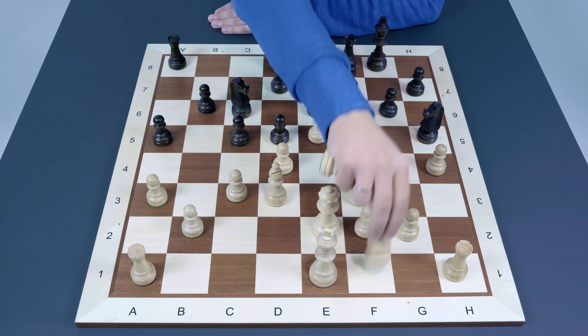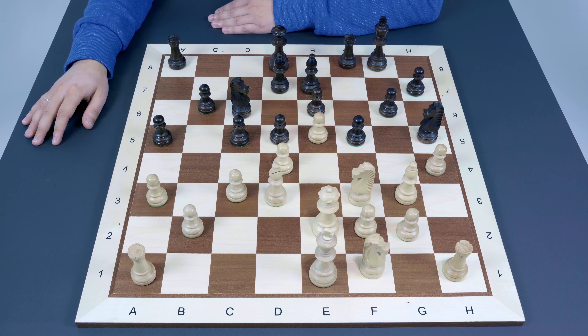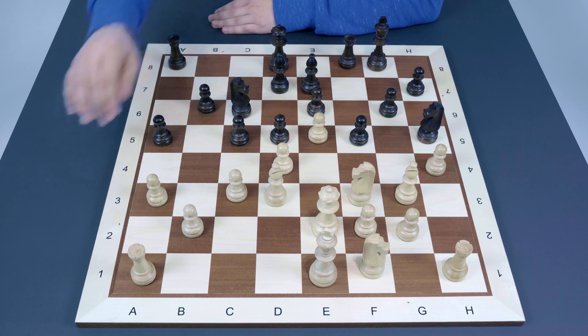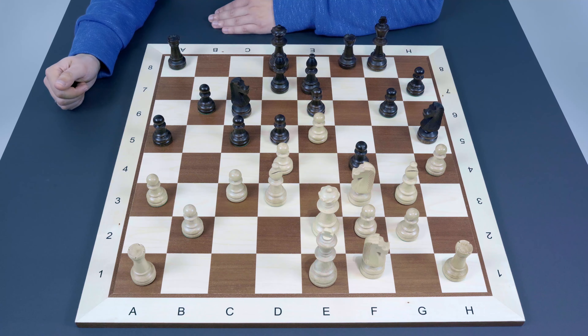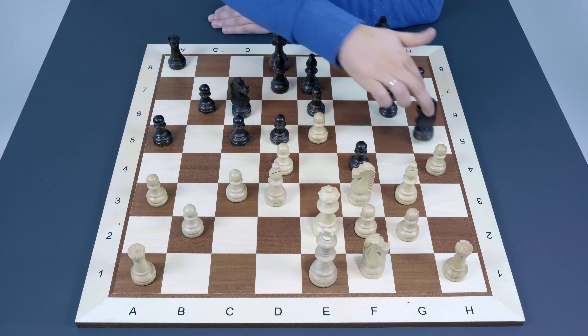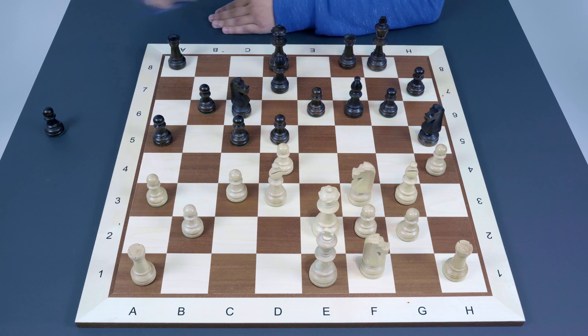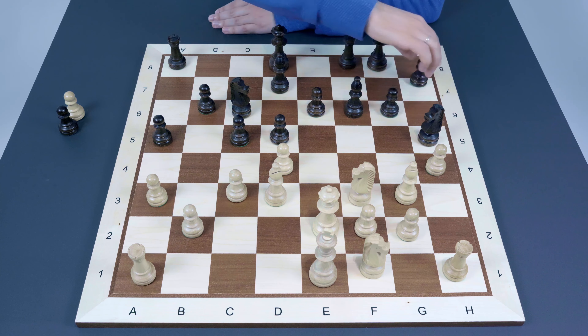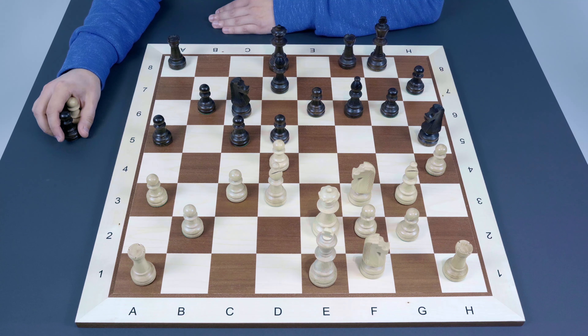Now if Black captures the bishop, White recaptures with the knight and is ready to continue the attack with h5, which becomes very annoying. Instead, Black should prefer f5. If White doesn't capture right now, it will be hard to achieve anything on the kingside — there is also the threat of f4, locking the bishop somewhere on h2 in a very passive position. The f4 move may enable a maneuver like Ng7-Nf5 attacking d4. So it's better for White to capture, and Black recaptures with the bishop.